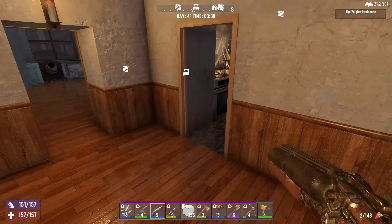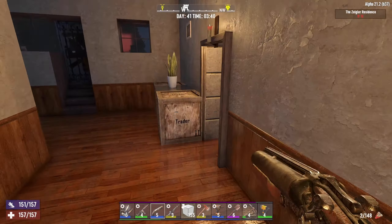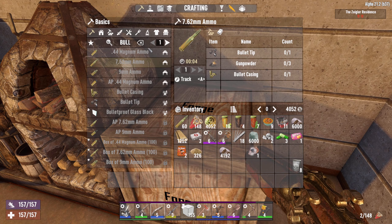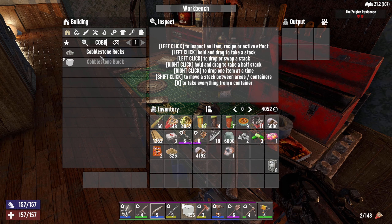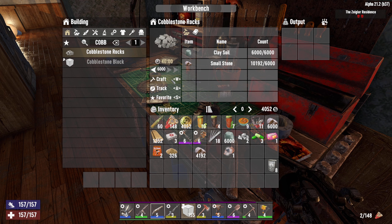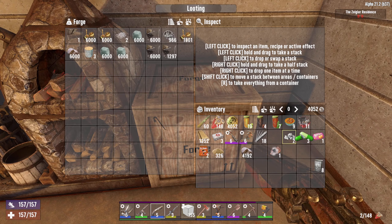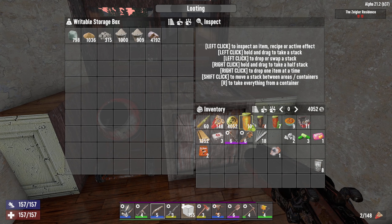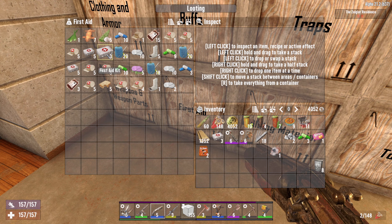We're at almost 300 steel, which is great. What I want to do is make a bunch of cobblestone. I want to make it in the workbench so I don't have to hear it in my crafting UI. I can make six thousand - yeah, I do have tons. Let's go ahead and make six thousand, that should keep me going for a while. That was all of my clay but I have a bunch more in storage so I'm not worried. Let's top off on our first aid kits.